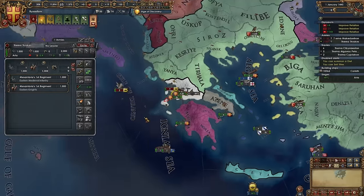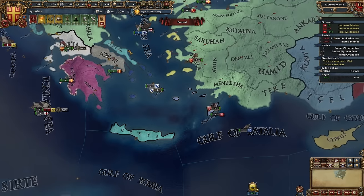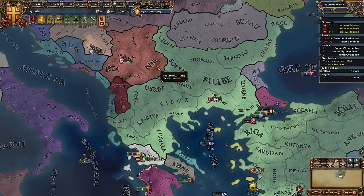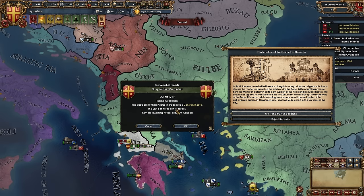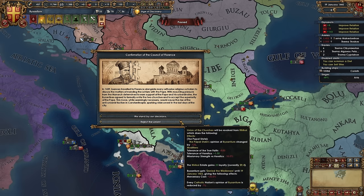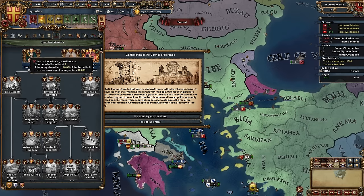Serbia wants a royal marriage. They did pay me that 200 ducats like I mentioned. This event here is kind of important. We can either choose to do the union of churches, which will cause Orthodox zealots, or we can tell them to kick rocks. I don't want to do this. Now this mission here — if I'm allied to the Pope, we get a bonus for merc costs. So that's why I needed to ally the Pope. We've already scornfully insulted his rival.